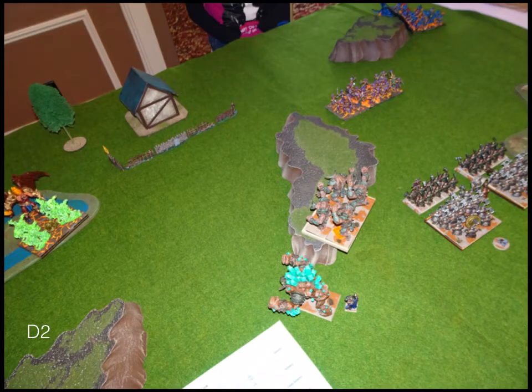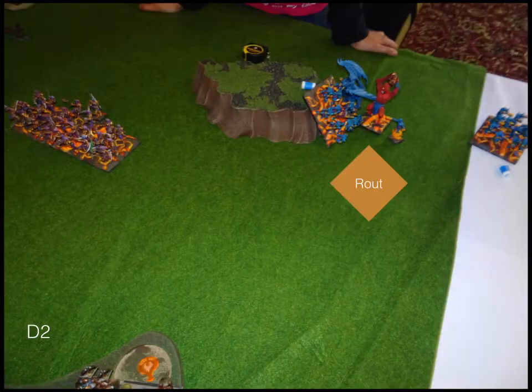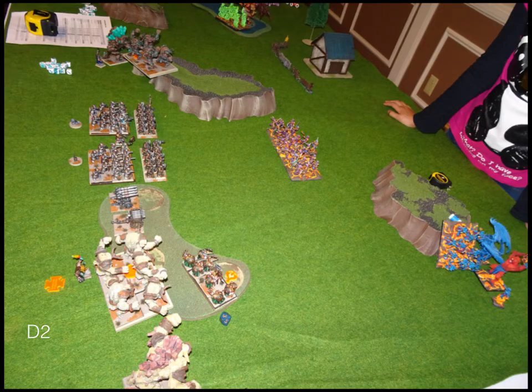Dwarves turn two: beyond the Headstrong mistake, we just redress the lines a little. My Elementals on the left are just there to hold off those flyers. I don't really do much movement because I don't need to — I have two organ guns that are just going to pelt some stuff. We shoot: the organ guns were both in range and they just ripped up the Flame Bearers pretty badly. End of Dwarves turn two — we picked up a Flamebearer unit.